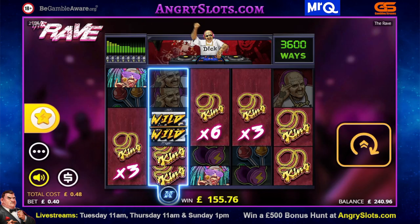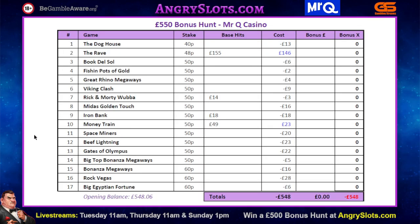That base hit on The Rave — you see the times 3, times 6, and times 3 all popped in, plus the wee wild splitter too. So it was nice. We had £155.76 on a 40p — that's a hell of a hit, and certainly the best base hit I've had on it so far.